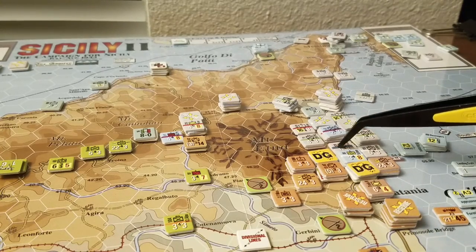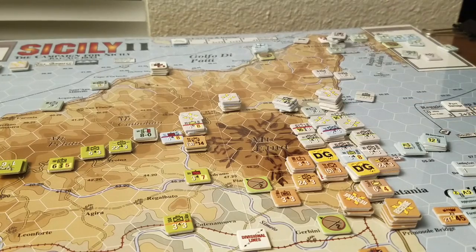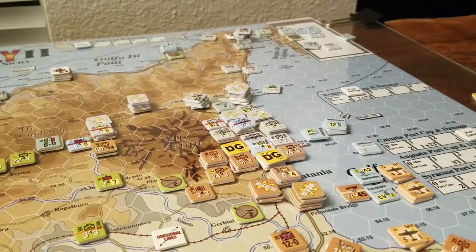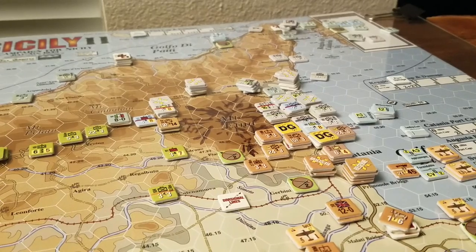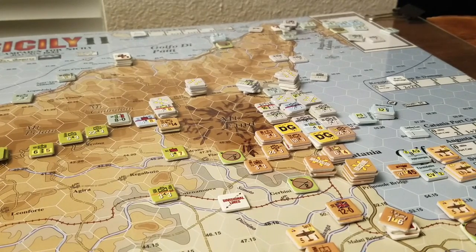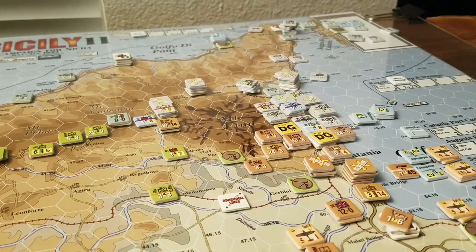This turn I'll move this unit up here and reinforce it, and we'll just keep going through that cycle. It's been pretty interesting. I'm going to play another turn. I've actually got two units I didn't put in a stack when I was shuffling pieces around, so I do need to pop them on the map — they'll go back here. They're mobile artillery and they're not helping very much at this point.